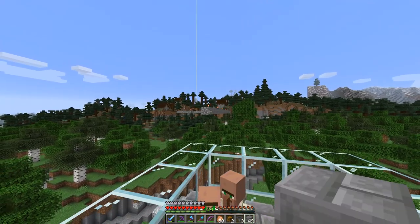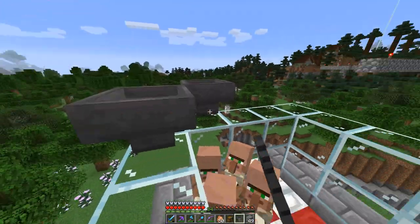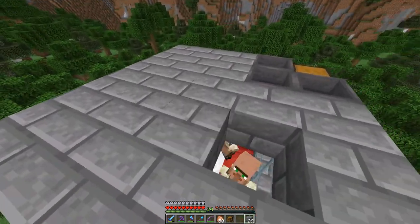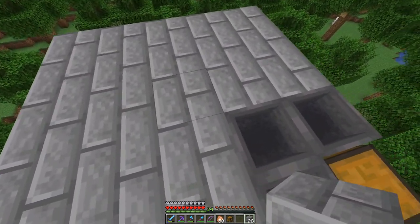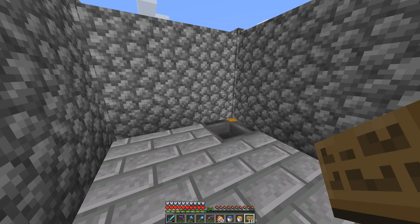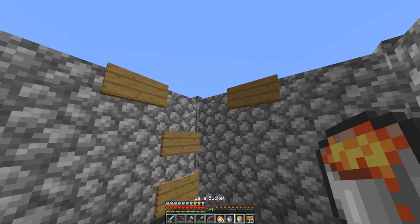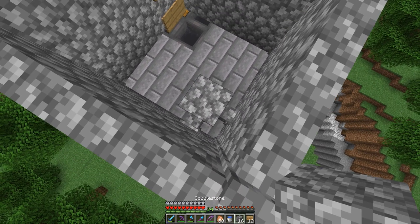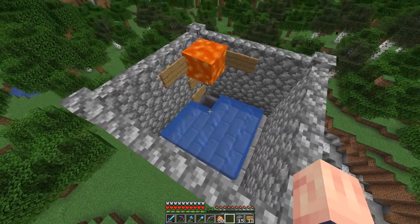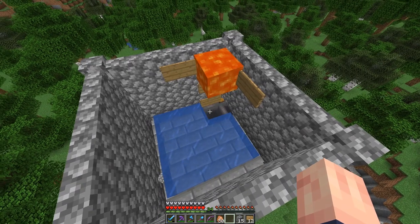Once all five villagers are in the farm, place your chest and then the three hoppers going into the chest. Then fill this entire layer up with your building block of choice — this is where the iron golems will spawn and eventually die. After that, take your walls and build them three blocks high along the entire platform. For the water and lava, place one sign on each of the four sides, then place the lava so it won't flow anywhere else. Build up with cobblestone and place your water on top — iron golems will spawn up here, get pushed into the lava where only their head burns, and their drops fall safely into the hoppers below.